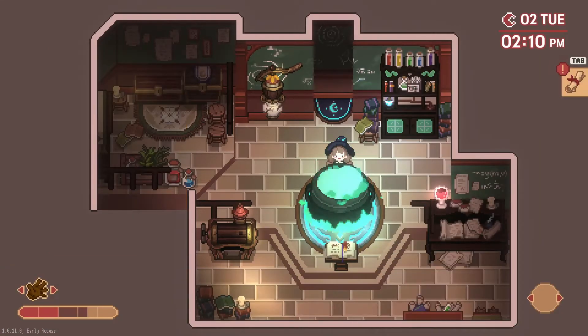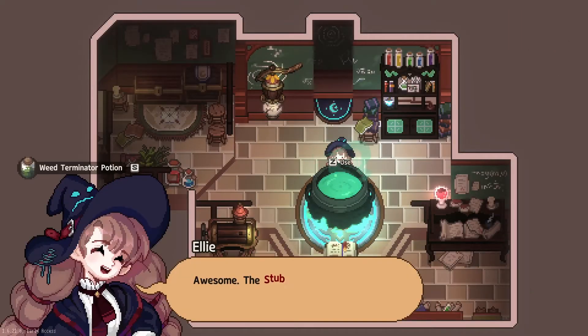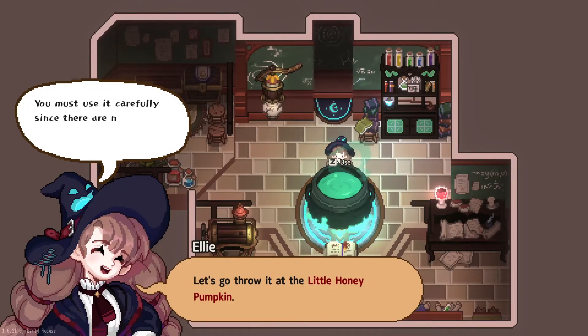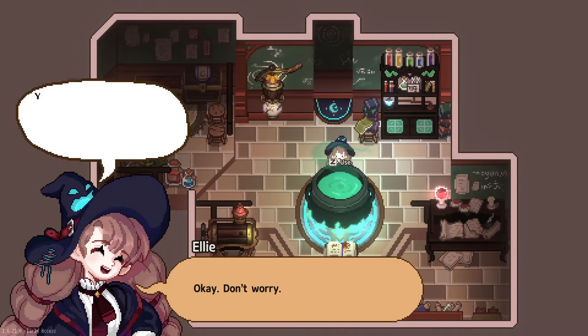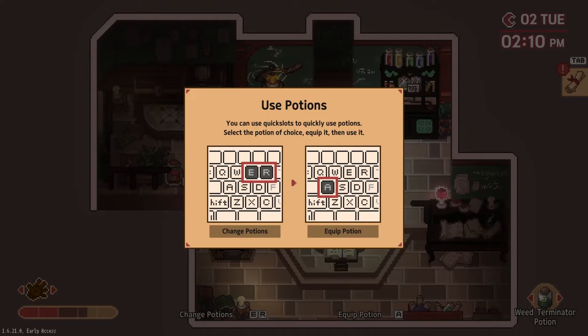A little tutorial about the witch's pot: the items you pick up while cleaning are ingredients, so you can craft potions with them right away. Try crafting weed terminator potion using witch flower extract and squishy chub fur extract. We need this first, and the witch flower. The fire is set to 4 — let's make it. We did it! Weed terminator potion: to make best use of this potion, it's best to know what unwanted plant you're targeting. It's most effective on garden weeds. To use potions, you can use quick slots to quickly use potions — select the potion of choice, equip it, and use it.